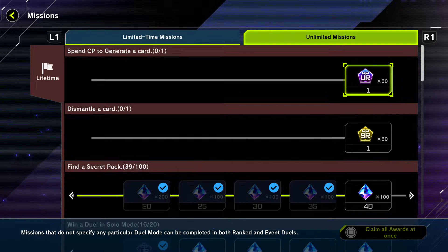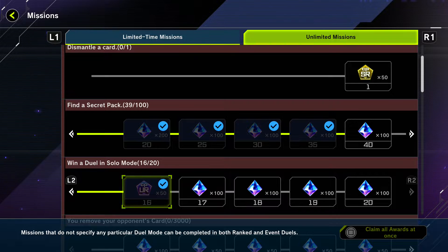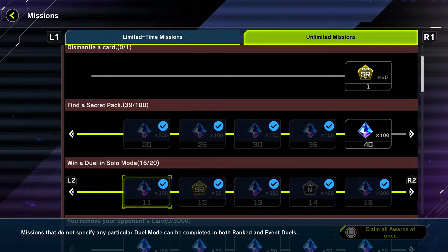The one you really want is the unlimited missions tab at the top. Go there, scroll down, and there's a section called 'Win a Duel in Solo Mode.' I have 16 out of 20 done. I got 500 gems on the first one, 500 on the third, 500 on the fifth, 500 on the seventh, 500 on the ninth, and 300 on the eleventh.